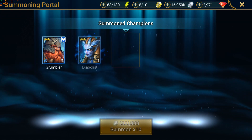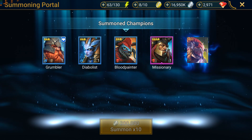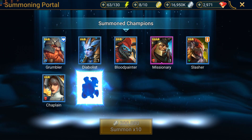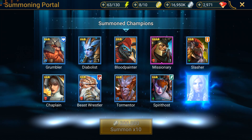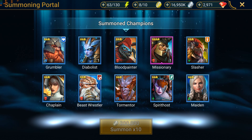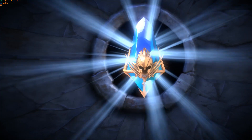In the third batch of Ancient Shards, we've got one more Epic which is Missionary. This guy I've had before — he was part of a Fusion, ended up using him. I don't intend on using him, so he's probably just going to sit in my Vault for a while. The rest is all Duplicates, so basically Food. Now we're going to do the 8 individual ones and see what I get.